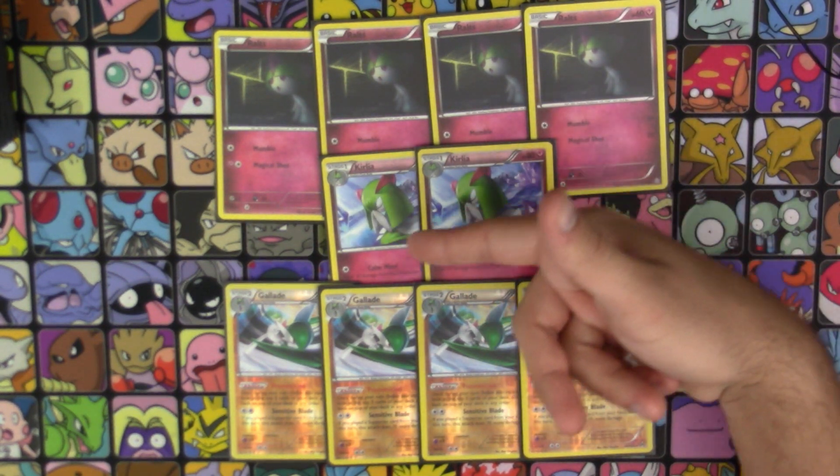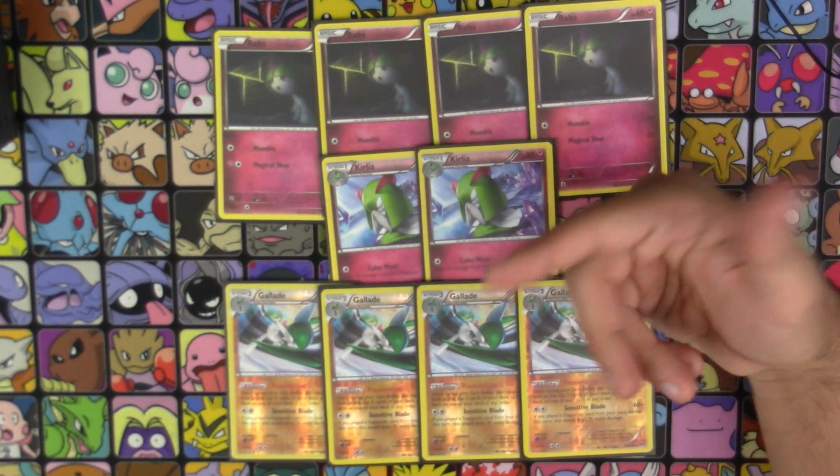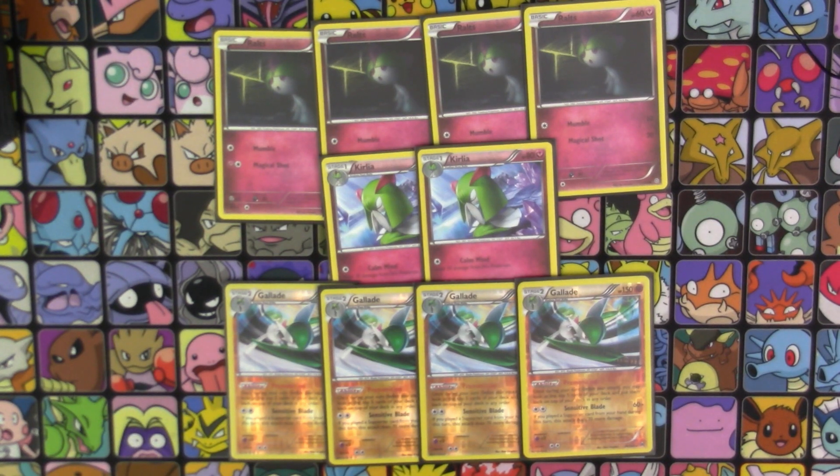Let's look at the Gallade itself and why it's so good right now. First of all, 150 HP for a Stage 2 is not bad. It has an attack called Sensitive Blade for a Double Colorless: 60 damage, and if you play a Supporter card during that same turn, you do 70 more damage — so 130 for a Double Colorless, pretty good. We also have stuff like Choice Band and Kukui to boost up the damage even more. It's also got a really useful ability called Premonition — once during your turn, before you attack, you look at the top 5 cards in your deck and put them back in any order you wish.